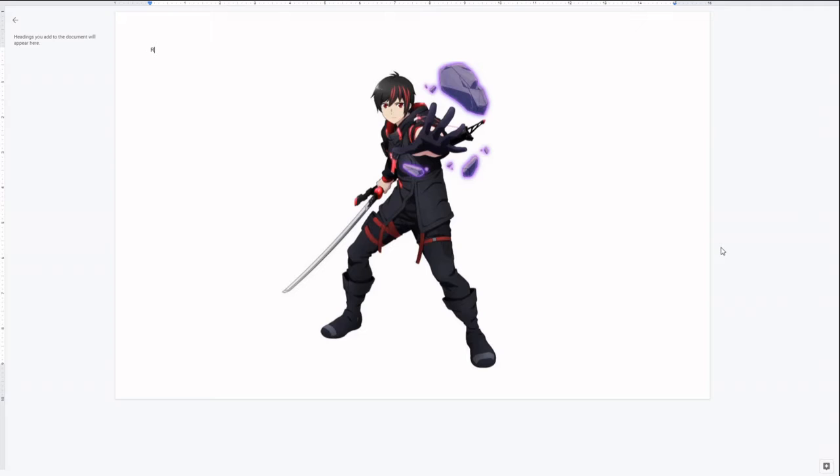First up we have Yuito Sumeragi, our male main character. Red and black right off the bat — fantastic color combination, nothing to knock here. Even got it in his hair, though it's a bit strange that he has these red highlights.